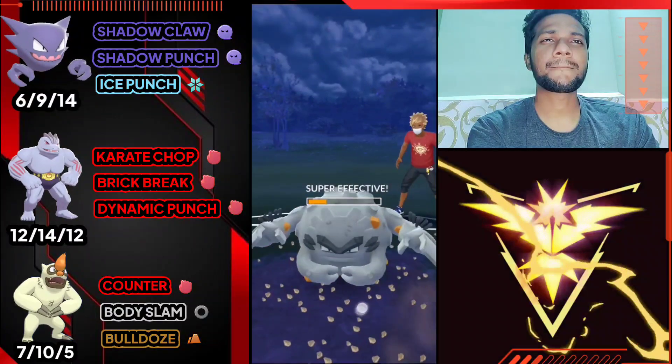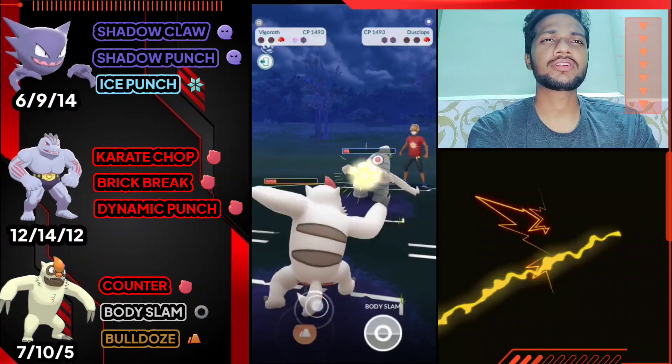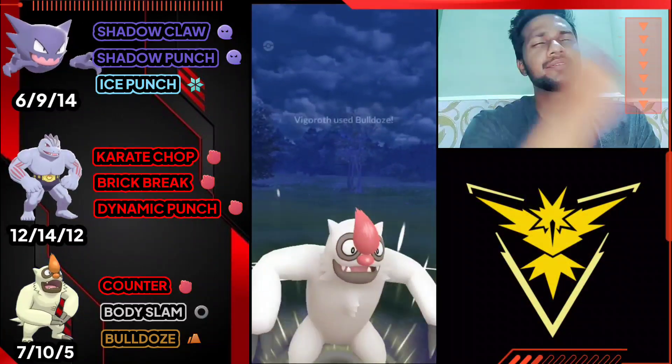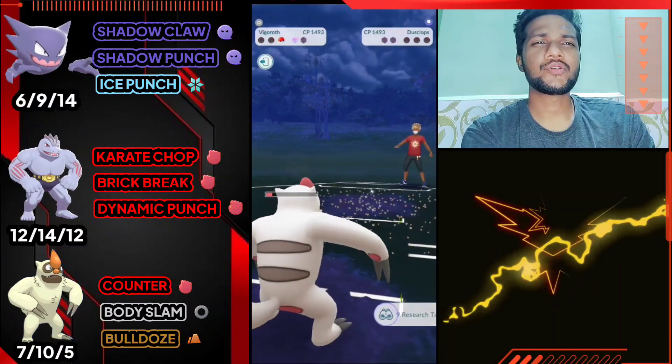I'm gonna go directly for Bulldoze on Graveler because Graveler's Rock moves can knock out my Vgrowth. I need to save my shield. We only need one more Bulldoze to knock out Dusclops. We got the Bulldoze at CMP tie - GG for us guys, good game.